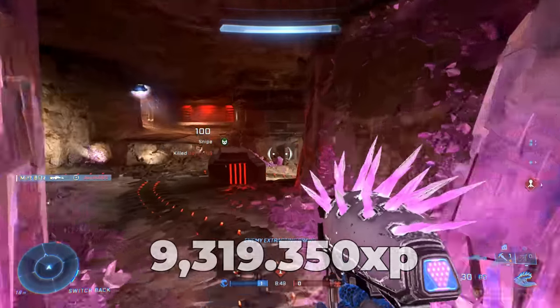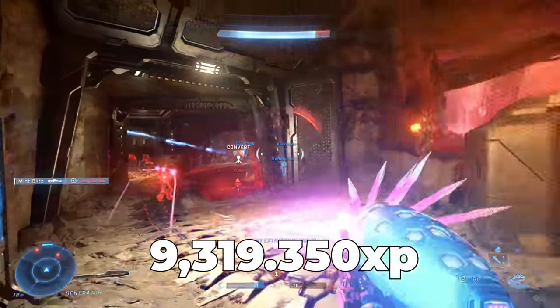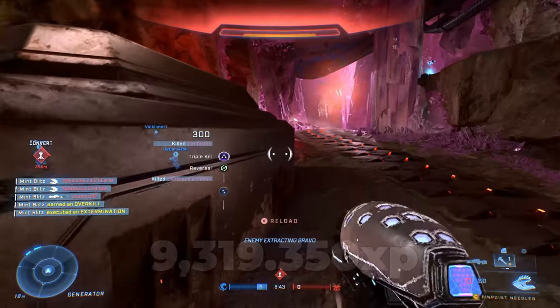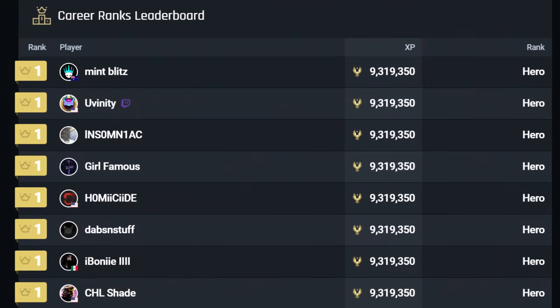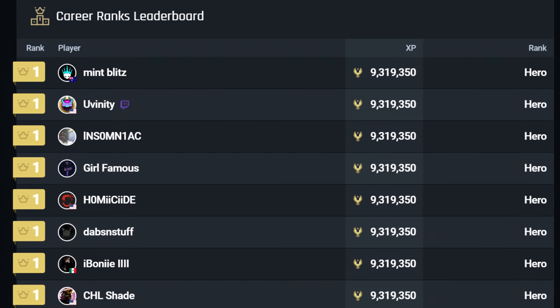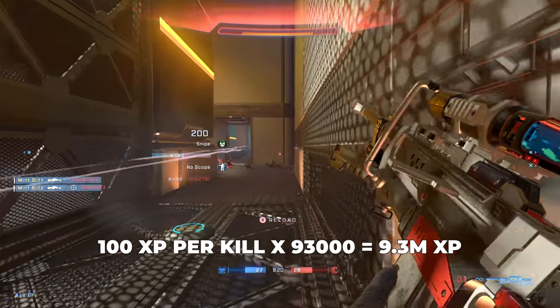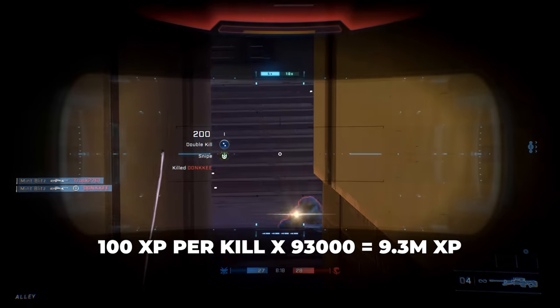The XP you need to get to hit max rank hero on Halo Infinite is 9,319,350. It is significantly less than past Halo games, but that is completely dependent on how many kills you get. One kill is around 100 XP, assists are 50 XP, and any objectives you capture will also contribute to your overall XP.